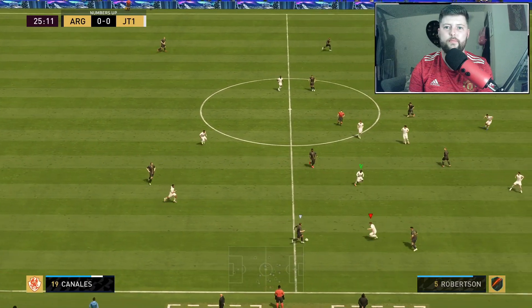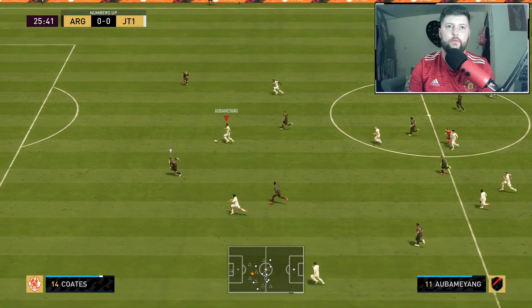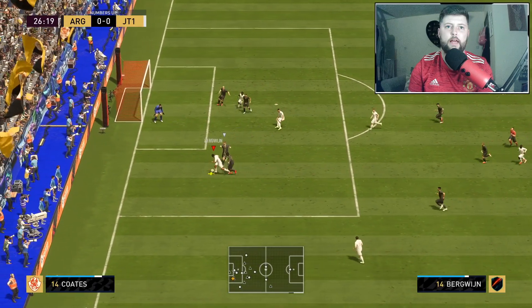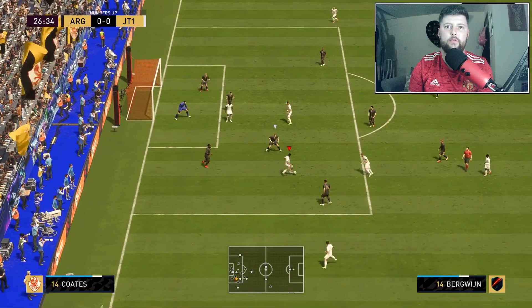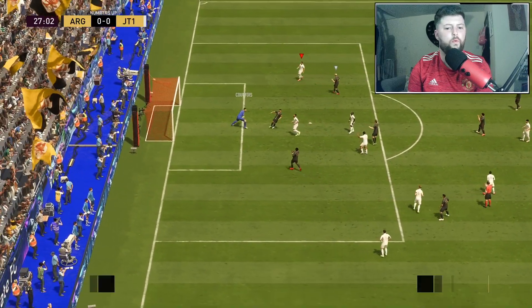We've got it here again. We're going to look for that one-two. Going to go with Aubameyang, wait for him to bring him across, knock it to him. Get the chest - little head as well. We've kind of been battered into a corner here - turn, little turn.